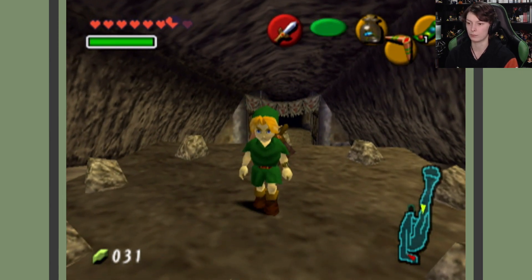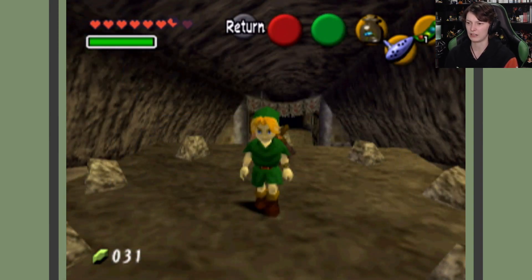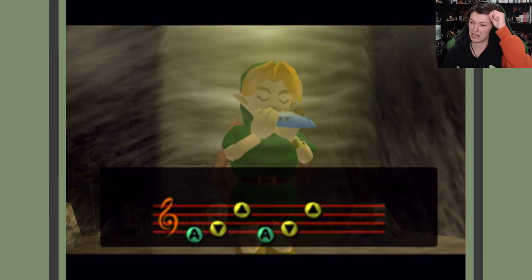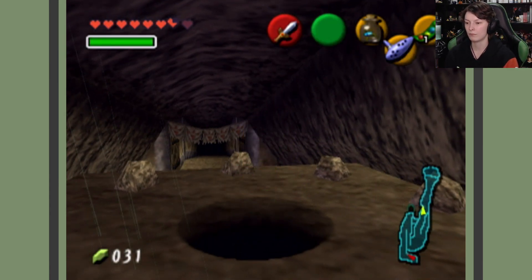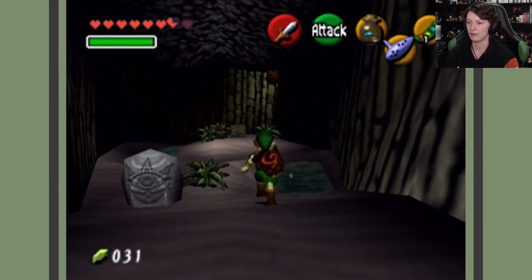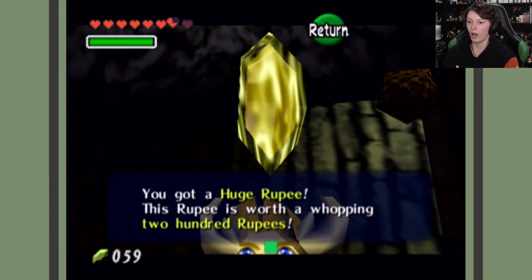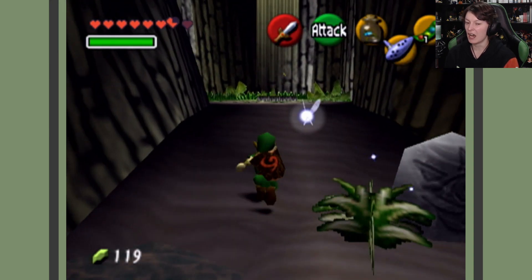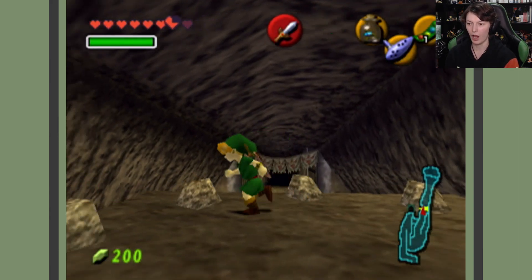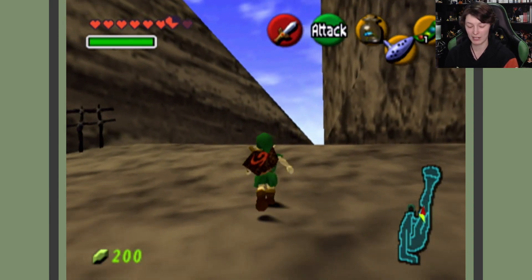It's a Song of Storms thing — let's quickly do that. There we go, beautiful. This should unlock just another area that can give me maybe some more money. Yep, 200 rupees again! I can buy more beans. I think this entire playthrough is just going to be me buying beans — this whole episode is going to be the bean episode. I've got so much money!